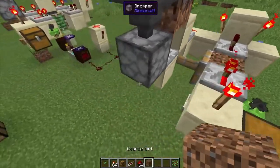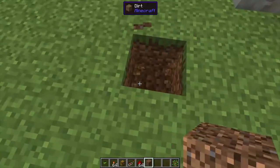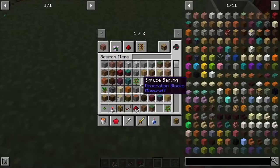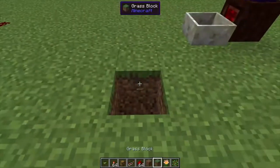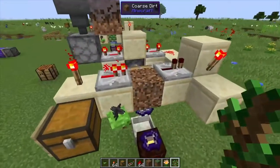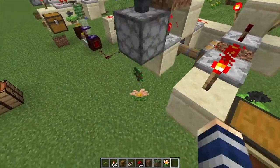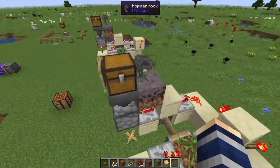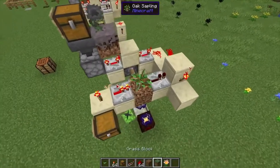Clear some inventory space, grab your coarse dirt, go directly below this spot, dig down a couple of blocks, place down your coarse dirt, then put down regular grass. Grab a Rannuncarpus flower — anything placed near the Rannuncarpus will be teleported and planted on whatever block is below it. Placing coarse dirt a couple blocks below tells it to pick up saplings and plant them there. The hopper hawk has a delay so it won't pick up the sapling before it gets planted.